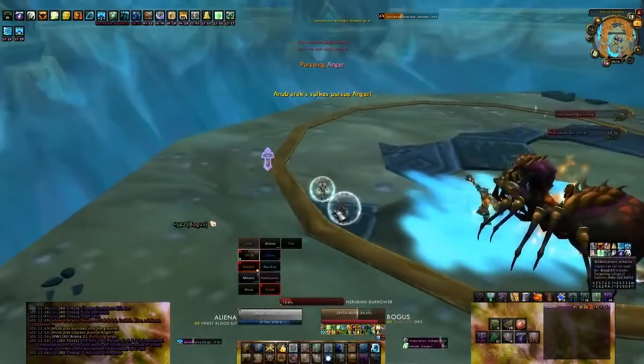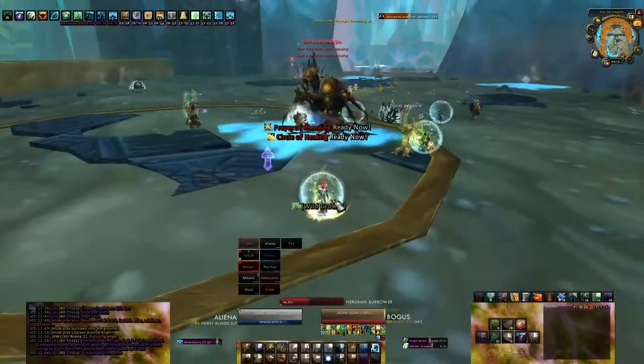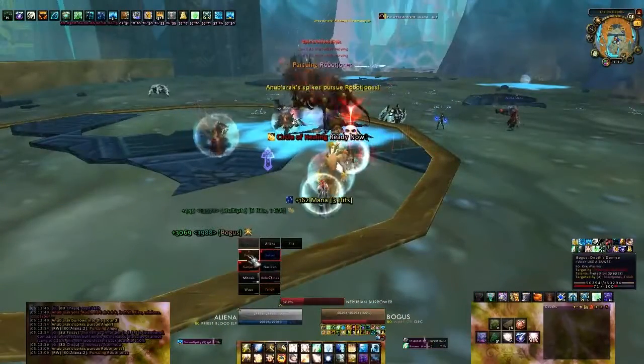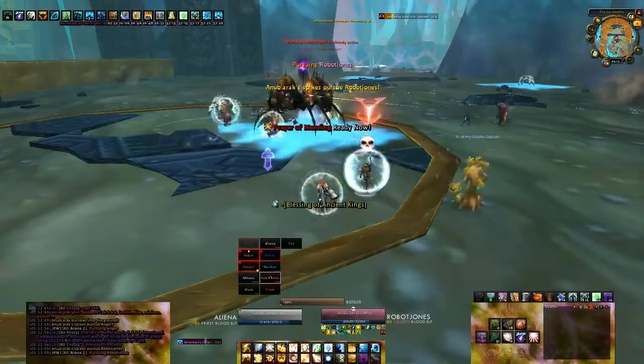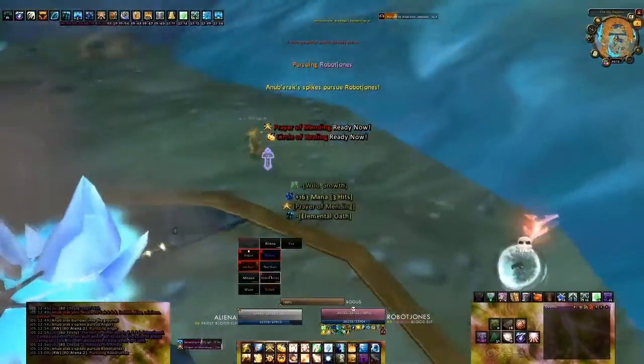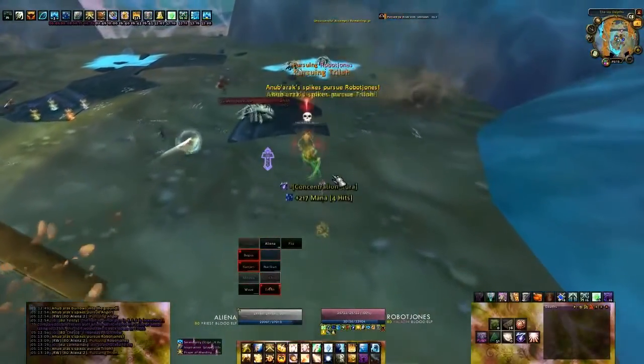Of course, you still want to tank them on top of permafrost puddles to avoid them actually burrowing and restoring their health. Speaking of permafrost, this has also received a couple changes. Standing in one now reduces movement speed by 80% instead of 30%, so unless you really can't avoid running over one, you should try to skirt them.